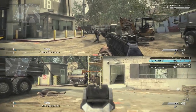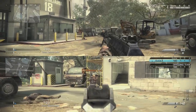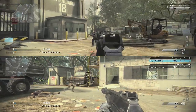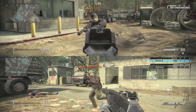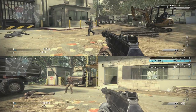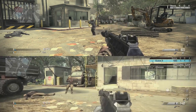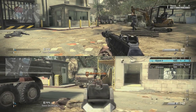This one is with Stalker. If you guys didn't know what Stalker is, it costs three points and it allows you to move faster while aiming down sight. You can see the top screen has Stalker equipped, the bottom screen does not, and you can see the difference. As I sway left to right while I'm ADSing, I can move very, very quickly. When the bottom screen does ADS without it equipped, it just moves at a snail's pace.